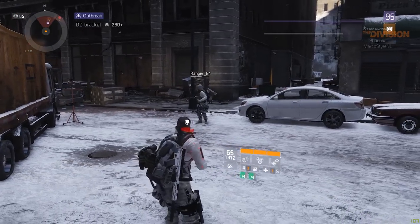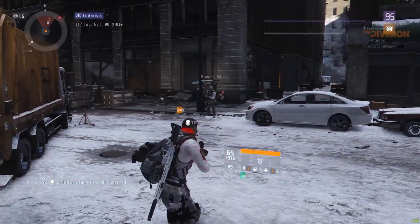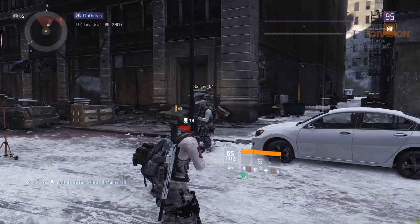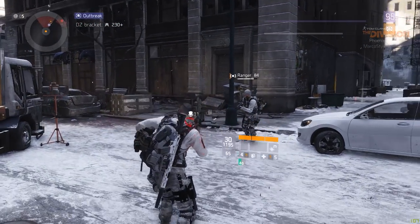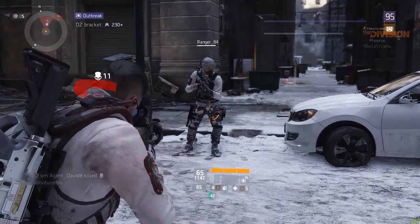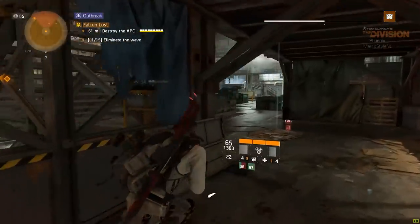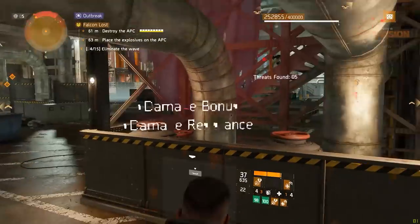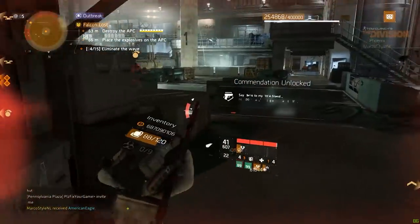PvP is a bit riskier though, because the EMP effect — the disrupt debuff — removes the self-healing completely, resetting the stacks back to zero. So if you go into the DZ and come up against somebody using the EMP sticky, you might run into trouble. On the flip side, the self-healing stacks are not removed if you miss shots, so you can spray and pray with a Nomad build on steroids. This leaves me feeling that as soon as the new Striker set is introduced, I see no reason for anybody to ever take Nomad anymore — it is simply outclassed in every way. That doesn't mean Striker has to change; it just means we're in for a Nomad rework further down the line.